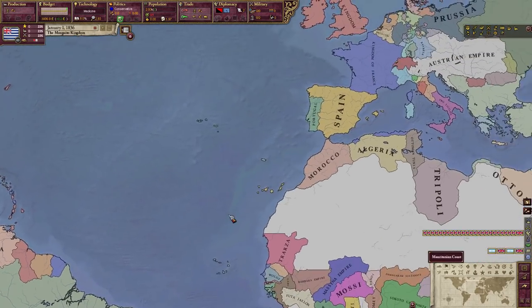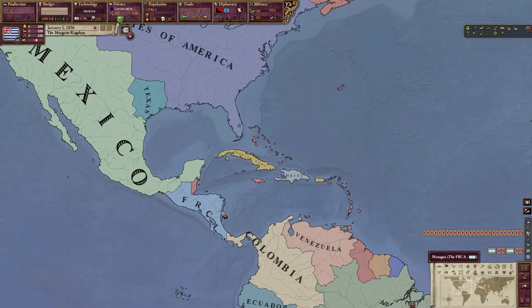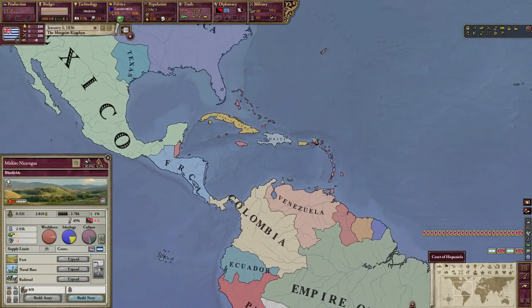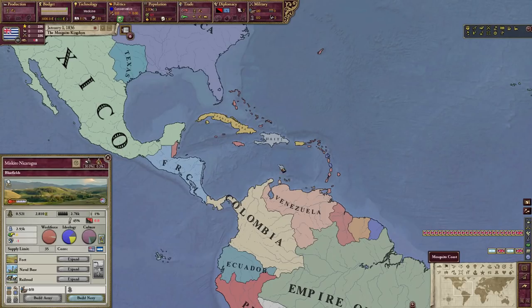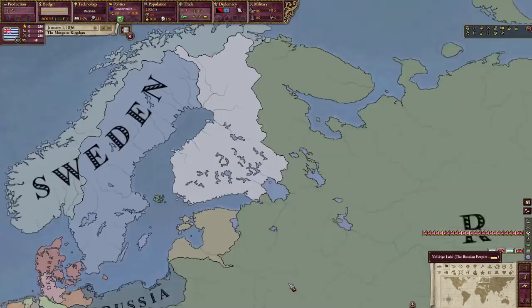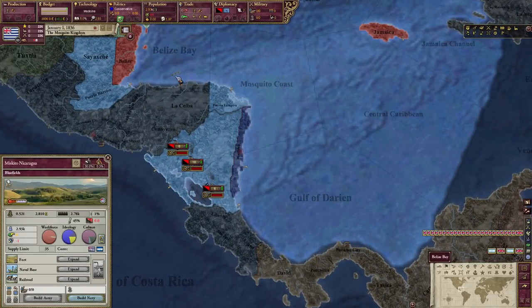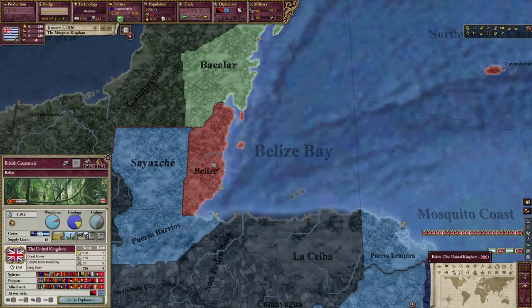As a puppet of the British Empire, we're obviously going to need a decent army to gain independence. The basic idea of playing the Mosquito Kingdom is to get a huge number of immigrants and try to use those immigrants to fend off any naval invasions that the British put onto us. When I played Finland, the border with Russia was rather large and I was unable to defend myself. But the idea as the Mosquito Kingdom is that we don't have a land border, so we shall still do our best.